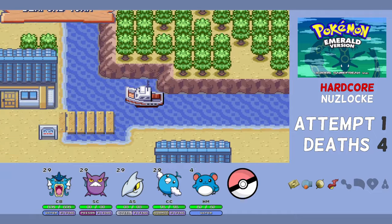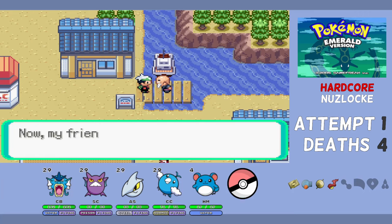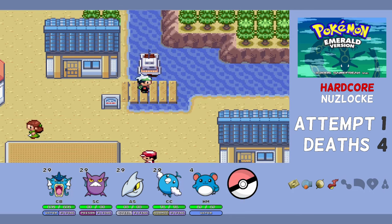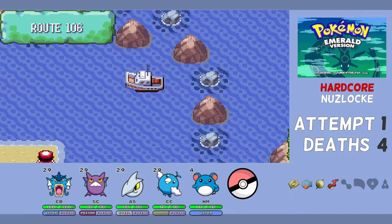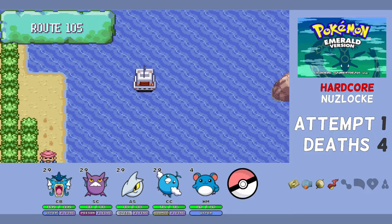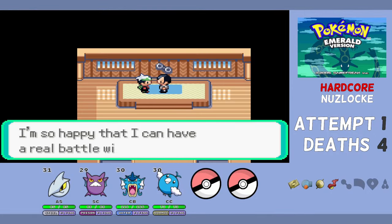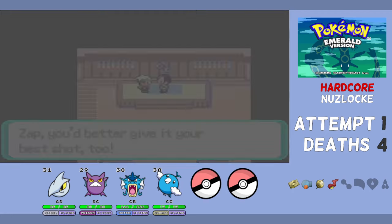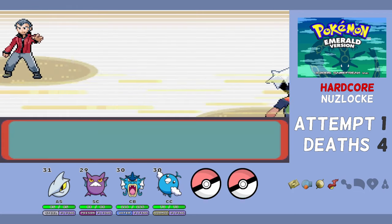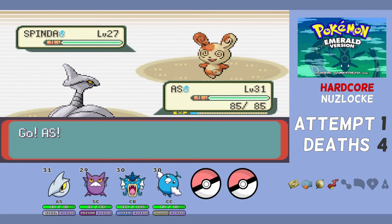There are three more encounters we can get: one right before Winona, one slightly after, and the last not until after the eighth gym. Tropius will be our next Pokémon but isn't a good answer against Winona's Flying types, so this is the team to beat both Norman and Winona. The plan into Norman is simple — we have a strong Steel type against his Normal type Pokémon. The only dangerous move is Slaking's Counter, which we can work around. We taught AS the Steel Wing TM from Steven Stone in Granite Cave, a STAB move despite low accuracy.